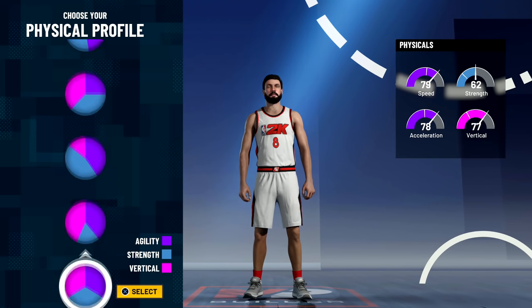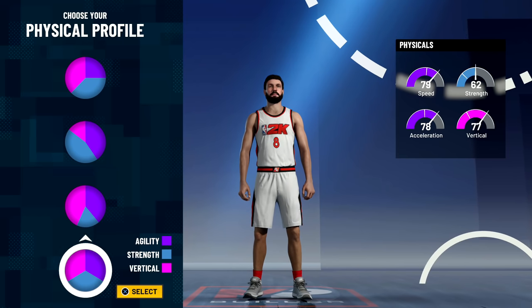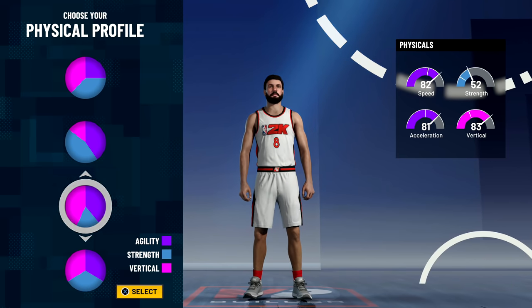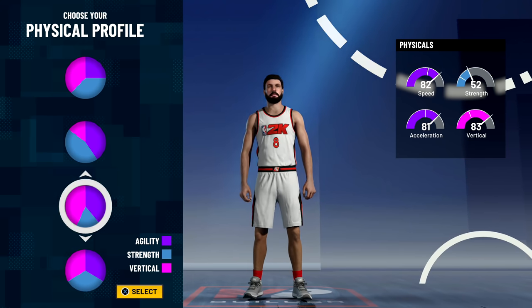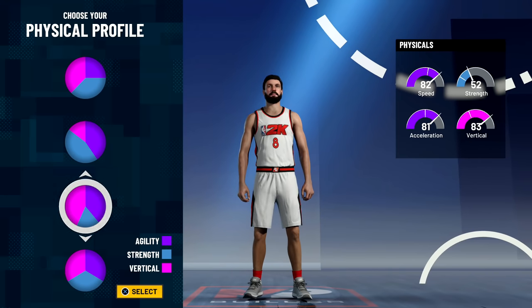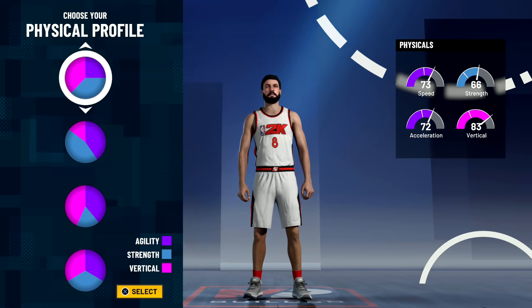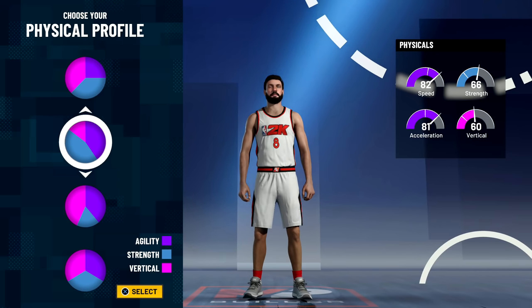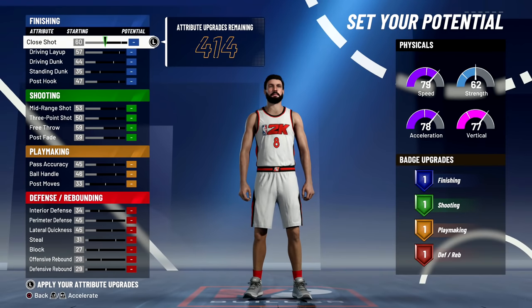Physical profile — agility, strength, and vertical. I like to go with the balanced one. Vertical will increase, agility is something I want really high, and strength can take a backseat. It helps for contact dunks but those go up as stats increase. All of these start so low. I can drop 10 to strength to gain speed, acceleration, and vertical, but it's only a negligible amount — better to just go with the balanced one.